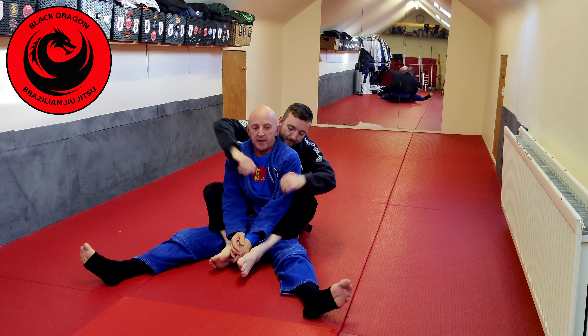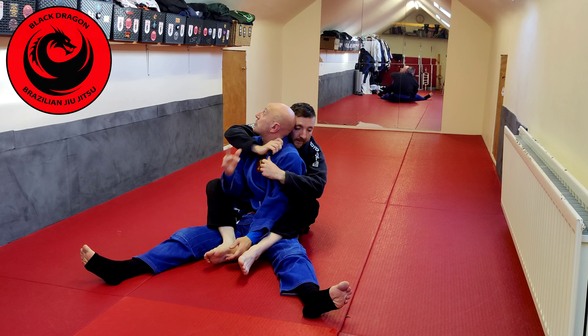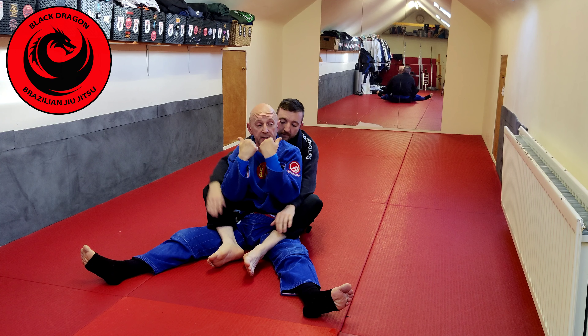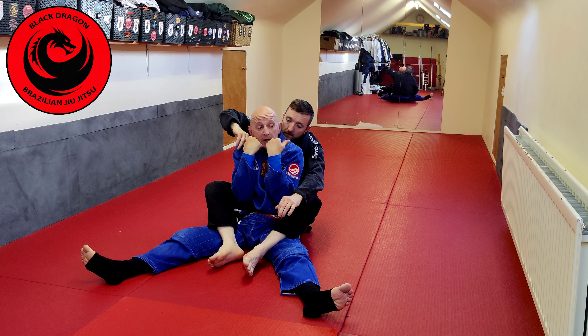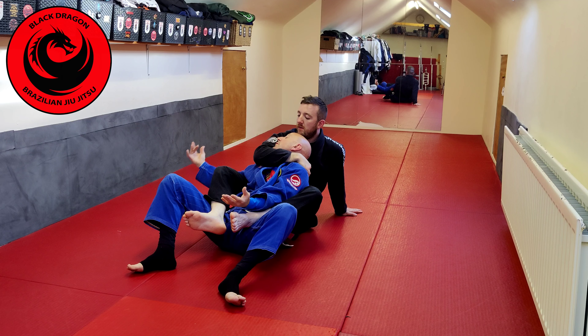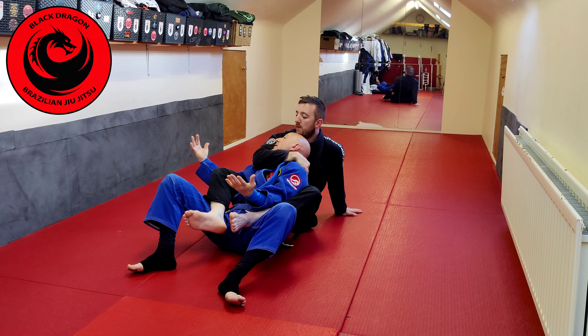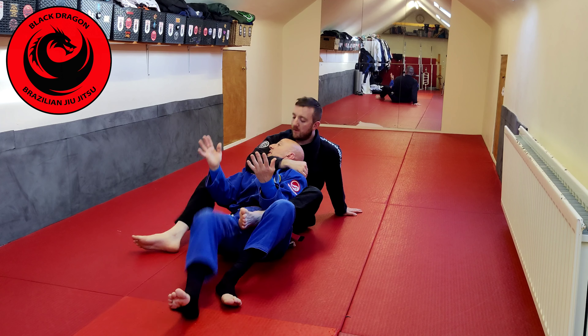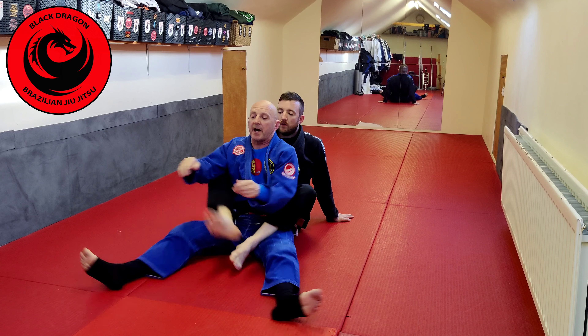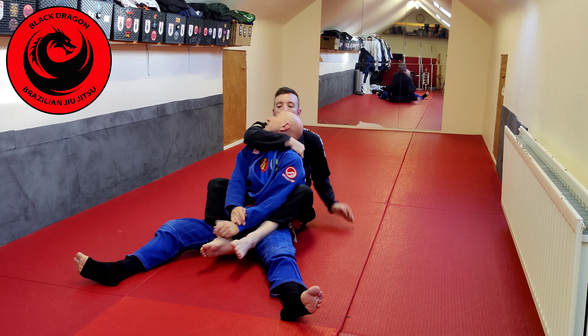Raise your head and look up at the arm that's choking you, then turn your ear. Notice the way my ears are pointing in the same direction as Matthew's shoulders. I want my ear in his chest, as if I'm trying to listen to his heart. The minute I get to here, I'm going to start working my escapes. We just want to develop that skill whereby as that arm comes over, I lift my head and I turn it.